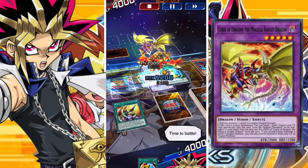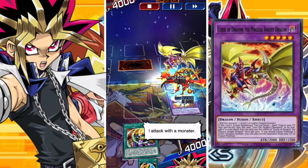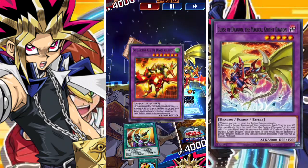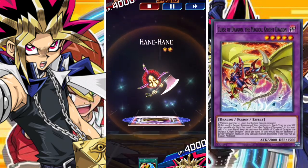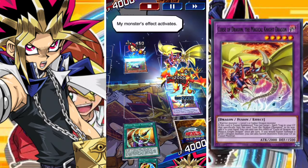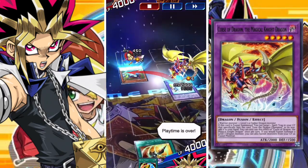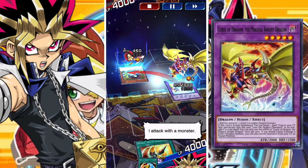Here I go. I fusion summon a monster. Time to battle. Here we go. I attack with a monster. My monster's effect activates. I attack with a monster. Hold on. My monster's effect activates. I attack with a monster.